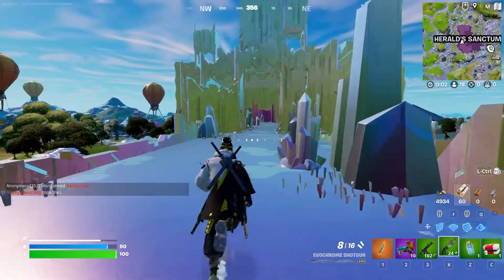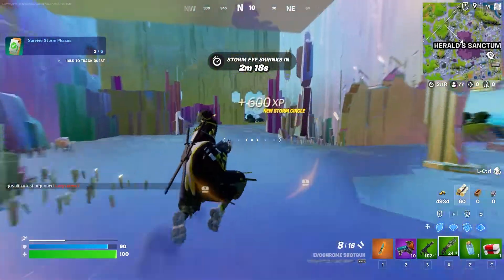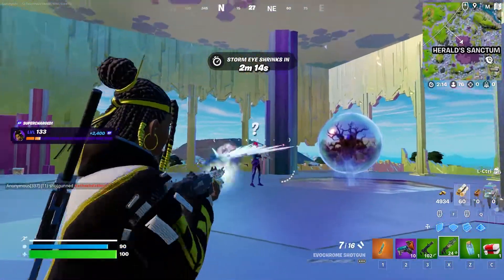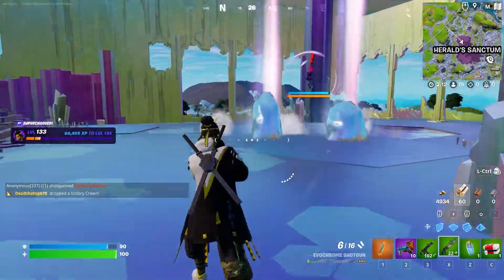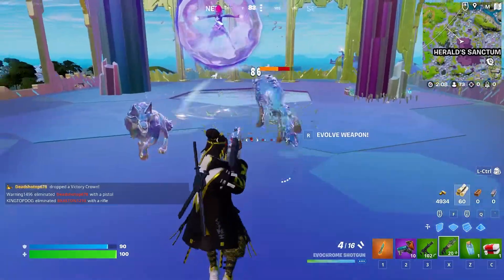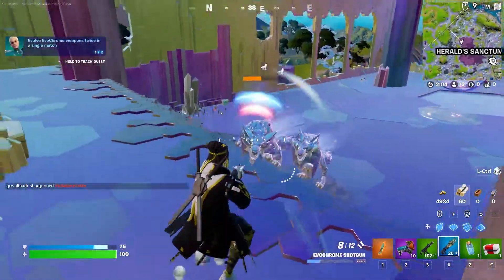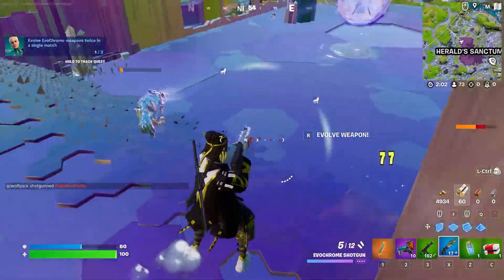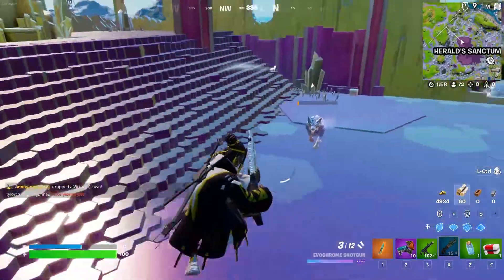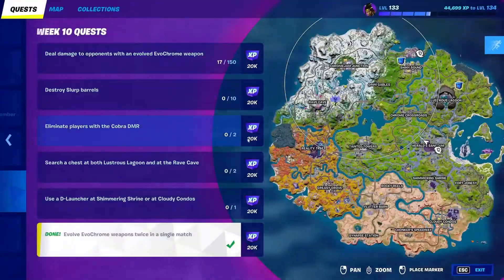In order to evolve it, you need to get damage to opponents, which can be a little bit annoying if you're trying to do it against actual opponents. So what I would recommend doing is going over to the Herald and then just start shooting her, because she will count as damage. The wolves that she spawns will also count as damage. As you guys can see right there, we are instantly getting these evolves going and getting a ton of damage. It is such a simple challenge to complete once you've actually started it.